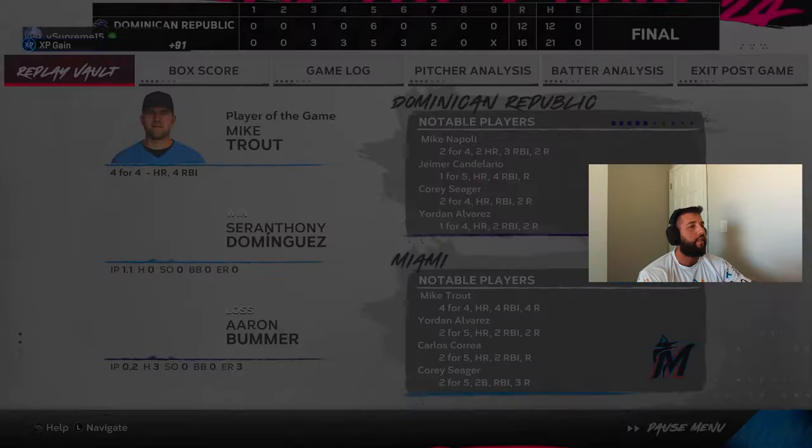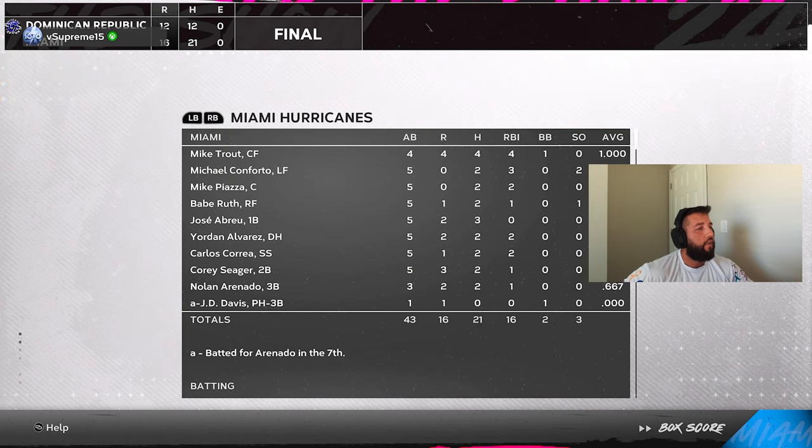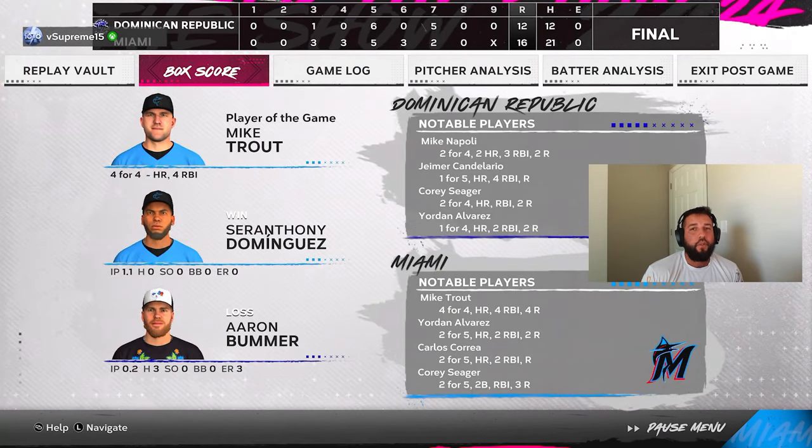We win 16-12 — it was a shootout, 28 runs combined, but we come out on top. Trouty ends up player of the game — four for four with a bomb and four RBI. Overall though, Conforto ends up two for five in the debut with three RBI — a double and a single, pretty damn good debut for him. Is he gonna stay in the lineup? Yes, that's his spot in left field unless something better comes out. Conforto is not a bad card — for all-star and below he'll definitely play, but at Hall of Fame and Legend that contact versus lefties is very tough. Hope you guys enjoyed the video — subscribe, turn notifications on, leave a like, and let me know if you'll be using Conforto. Thanks for watching, love y'all, peace.